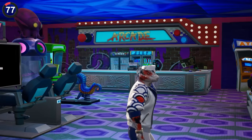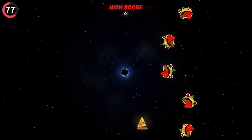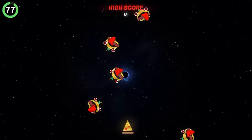But only a handful of players got to see the secret minigame that was only added for 48 hours. During the Black Hole, you could enter the Konami code and play a Pizza Pit version of Space Invaders to pass the time.